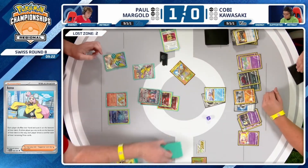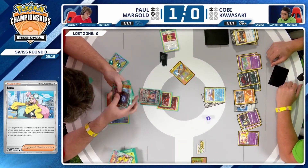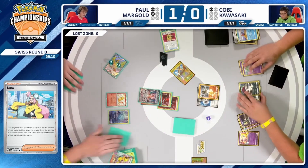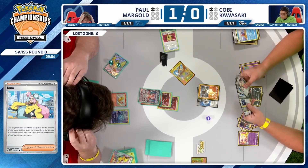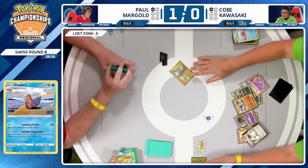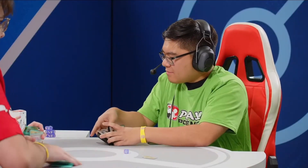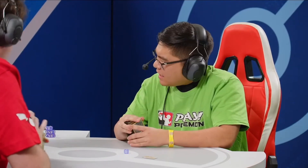That deck is pretty thin for Kobe. Only one card drawn, but we know that Professor's Research is in the deck — he can probably just about guarantee it. The Double Turbo Energy is in the deck, so it's only that one copy. But if you have less than nine cards, you can just research and guarantee it, or Boss's Orders works as well — bring up one of those low HP Pokémon and just take the KO. Kobe Kawasaki finds a way to send this to a game three. Not a lot of time left, but that was such an interesting back-and-forth game.